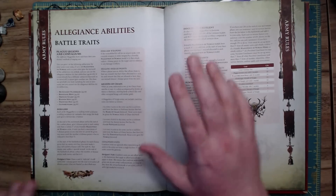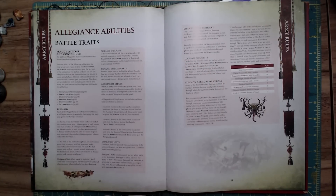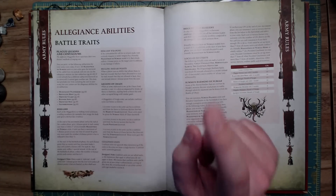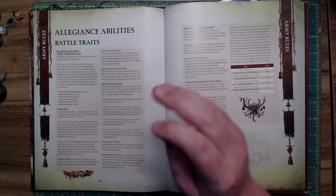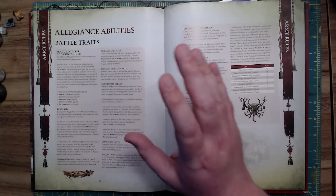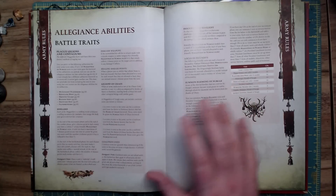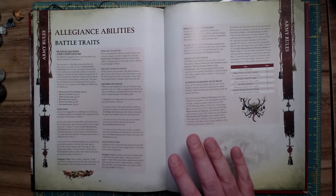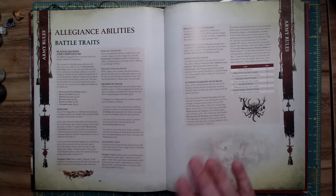Diseased Weapons: if the unmodified hit roll for an attack made with a missile weapon or melee weapon by a friendly Maggotkin of Nurgle model is a six, that attack inflicts one disease point on the target in addition to any normal damage. This is incredible — now we have something to fish for. Sixes will always do something, even on the crappiest of attacks. That's going to become very relevant for creatures like Nurglings a little bit later.